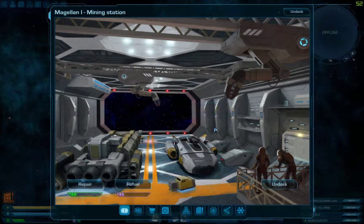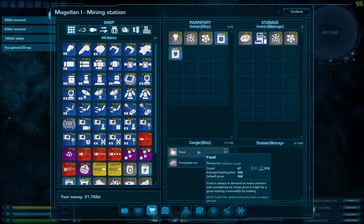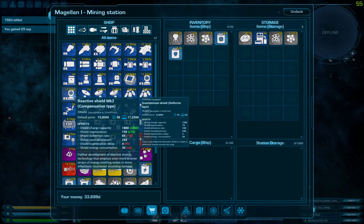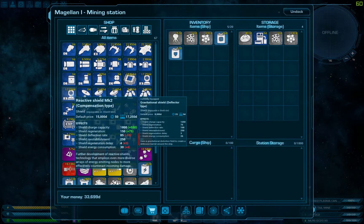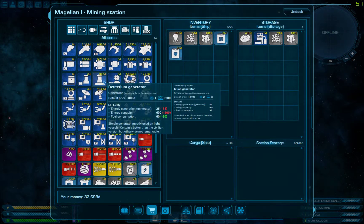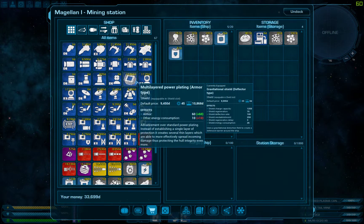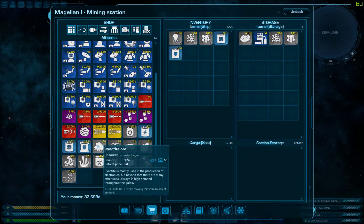Don't mind me. Biomaterial - sweet. It's just a ton of profit. I was reading a thread about using armor over shields - people are kind of on the fence for it. It's nice because it doesn't use your fuel. I don't know, at some point I'll probably try it out, but that's for another time.